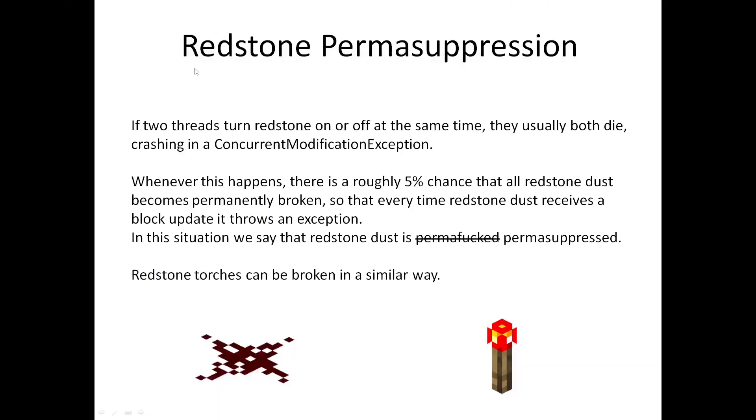So here I've got some PowerPoint slides about perma-suppressed redstone. If two threads turn on redstone on or off at the same time, they usually both die, because the redstone has a hash map which stores which positions it wants to update. If both threads change the hash map at the same time, they both die in a concurrent modification exception. So usually redstone is pretty useless for async threadstone, because if you put an async line into redstone and then also activate redstone in the main thread, the async thread just dies. But every time this happens — every time you kill an async thread in the redstone dust — there's a small chance that redstone dust becomes permanently broken and becomes perma-suppressed. And once it's perma-suppressed, it's an update suppressor, and every update which goes to the redstone dust throws an exception.